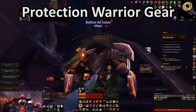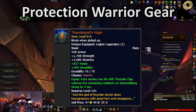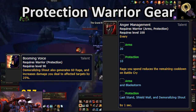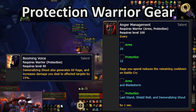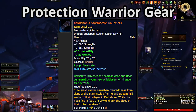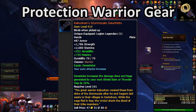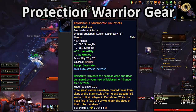Now let's jump into Legendaries. Thunder God's Vigor is by far the best Protection Warrior legendary — it greatly reduces the cooldown of Demoralizing Shout, and combined with Booming Voice, that's a massive increase to Rage generation and damage output. Kakushan's Stormscale Gauntlets are definitely the number two offensive option for Warriors, and they're a really good defensive option as well due to the increased Rage generation they provide.